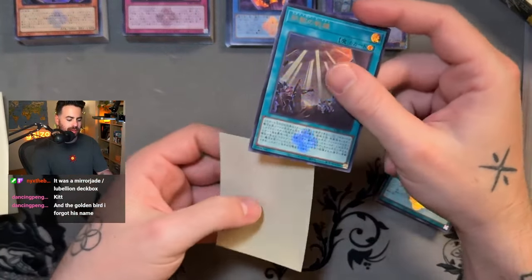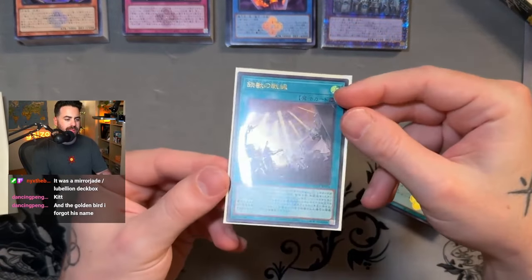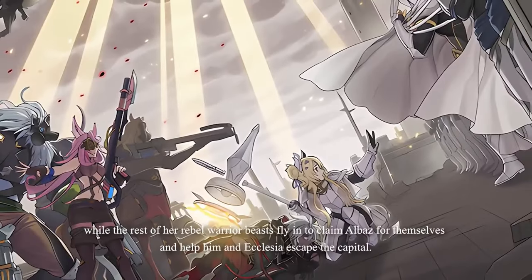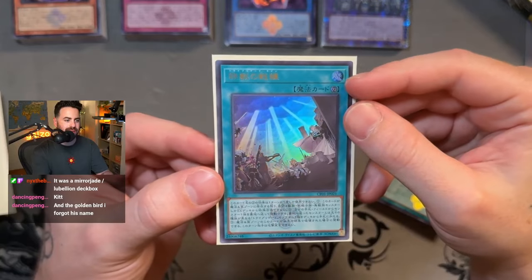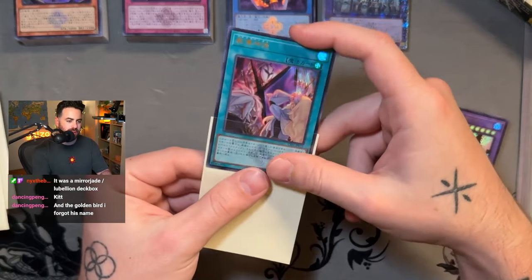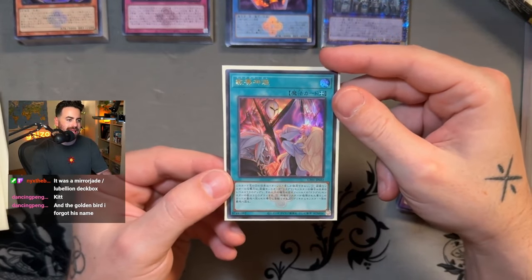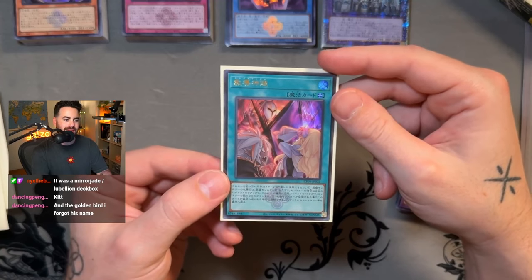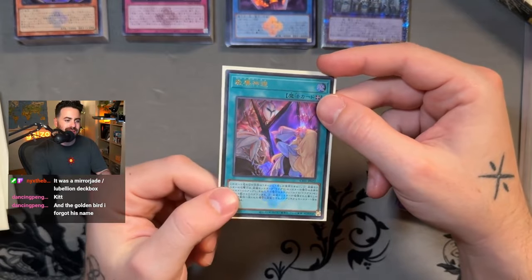This is Tribe Brigade Standoff — you can see the standoff between the Ascians, the warriors of Dogmatica, and the Tribe Brigade. But then at a twist of fate, the High Priest Maximus activates the stigmata — the cross on Ecclesia's forehead — and she is in pain.